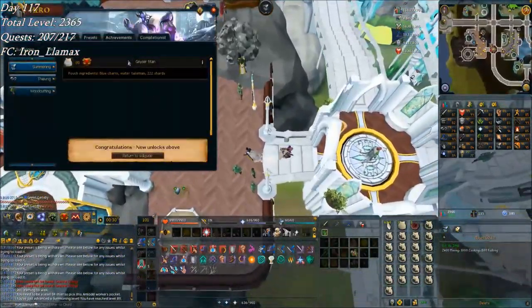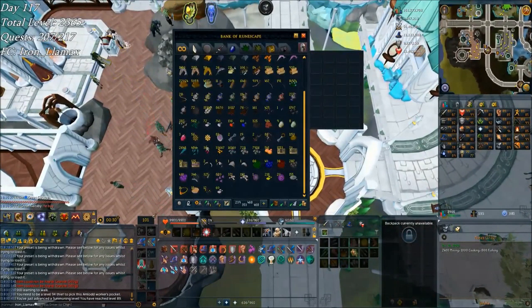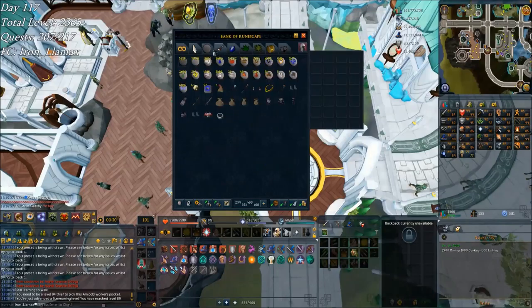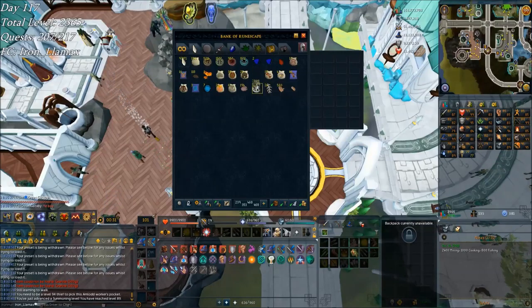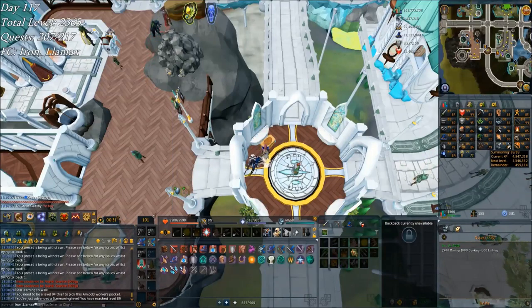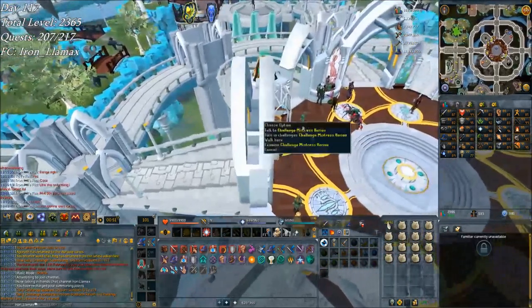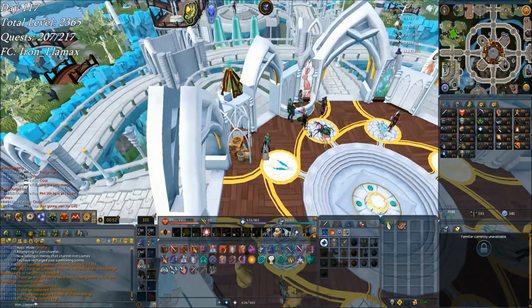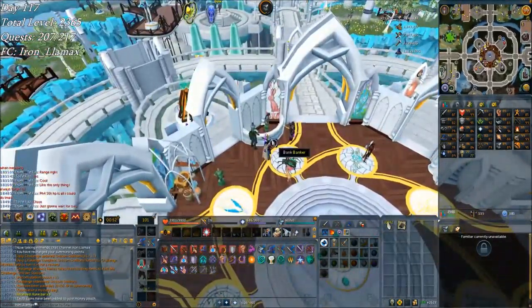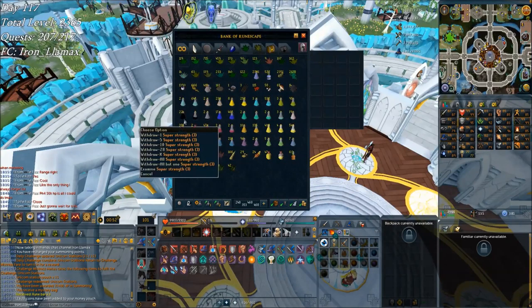Quite a few granite lobster pouches. That is Geyser Titans, which are going to be really good — if I remember correctly, I have a lot of water talismans saved up here. Yeah, 277 — which is a decent amount. And then I have 800 blue charms I can go through. I've made almost 2,300 granite lobsters today, which puts me at 4.8 mil away from 96 for the pack yak. Here's a very relevant daily challenge — unicorn stallions for 23,500 summoning XP and 3 rune bars. Not bad, in return for like 15 unicorn horns.